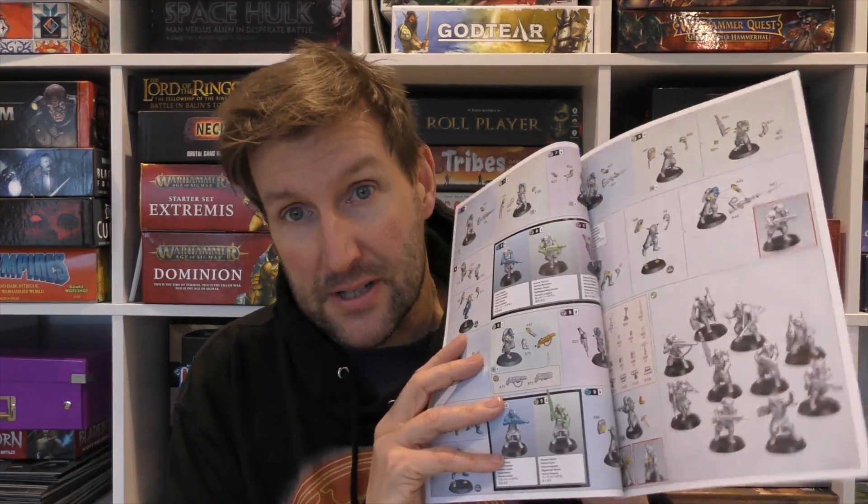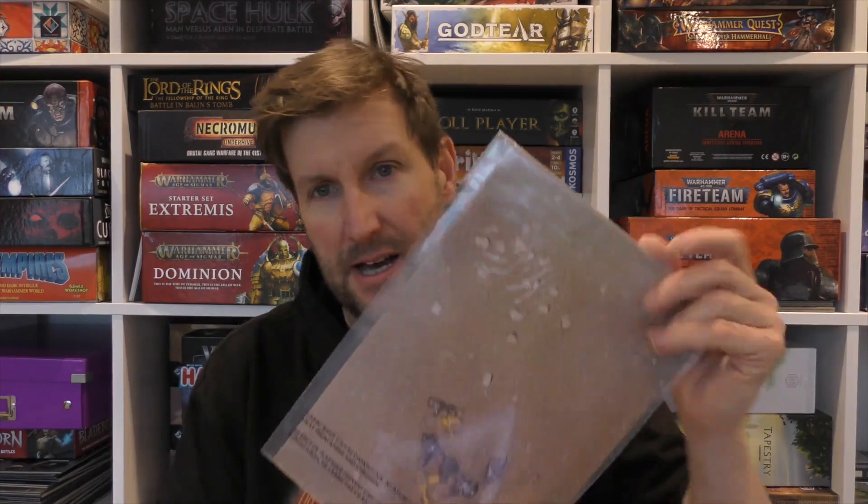So what else do you get in the box? You get some dice — all Workshop games are pretty much driven by D6s, and you get orange D6s. You get the bases to stick the models onto. There's a set of tokens you'll need to play the game, and a set of instructions for assembling all the models, with various poses to choose from. And there's a set of transfers — one for the Krieg and one for the Orcs.